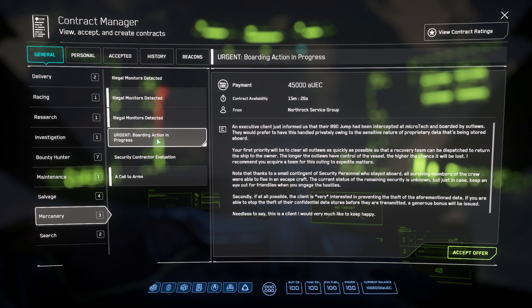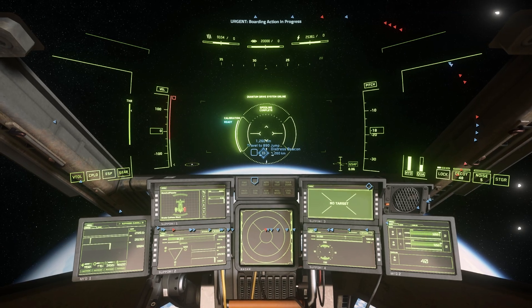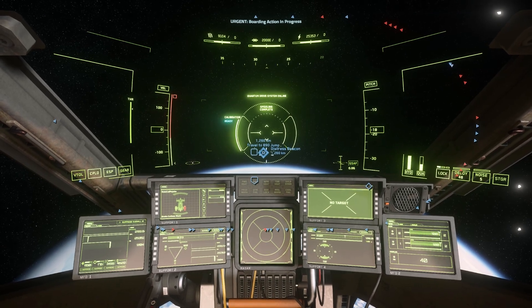When you arrive at Microtech, you're going to be looking for the mission called Urgent Boarding Action in Progress. When you find it, accept it. Once you've accepted the mission, quantum jump over to the 890 Jump Distress Beacon.